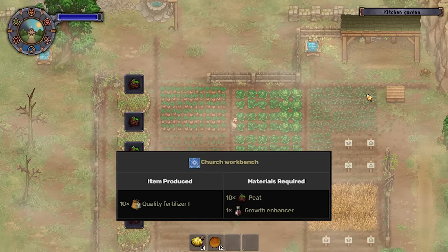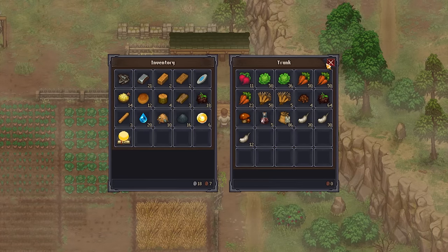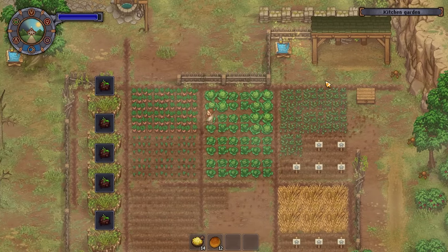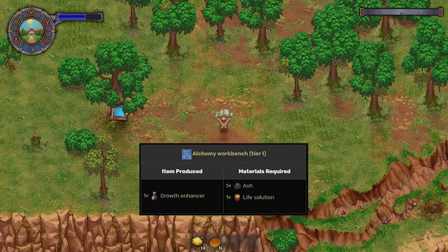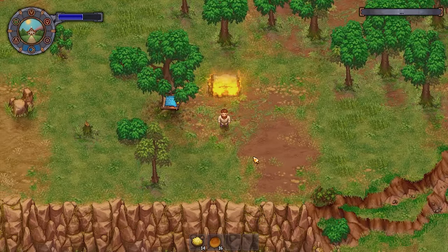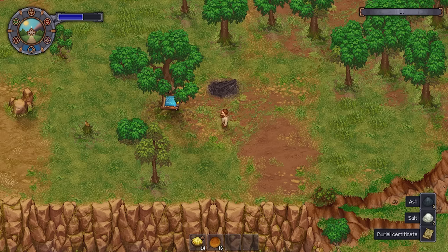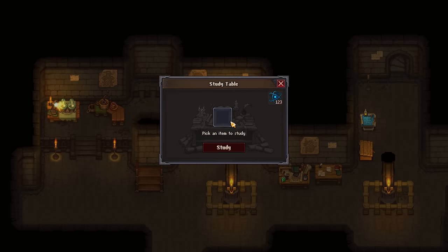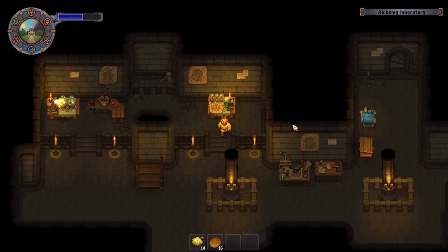Now we can actually start making the fertilizer itself. Quality Fertilizer 1 requires peat and growth enhancer. Peat is created at the compost heap — you get it by adding crop waste to those little bins. To make growth enhancer we need ash and life solution. Ash is obtained by cremating corpses, and life solution can be made from either brains or maggots — brains come from exhuming bodies and maggots also come from the compost heap. First, go to your study table and study either the brains or the maggots, as this needs to be done before you can use them in alchemy.